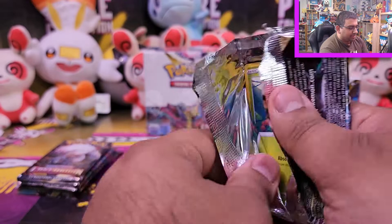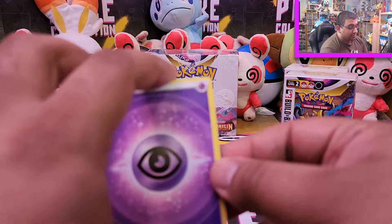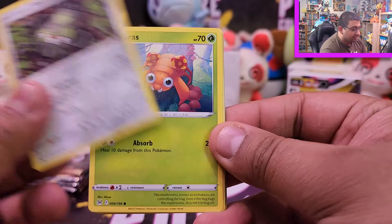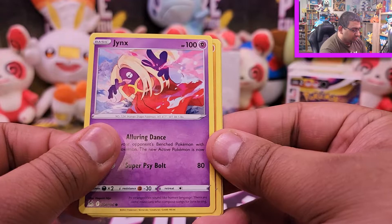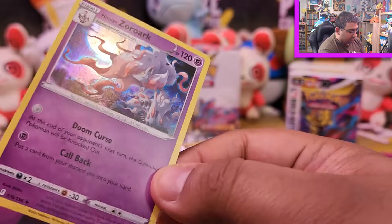As per tradition I tend to open Build and Battle boxes first to kick things off — it's got that pre-release feel and it gives you a nice taster of what's to come in the booster boxes. Pack six: Bronzong, Box of Disaster, Stunfisk, Pansear, Inkay, Basculin, Jynx, Komala, Impidimp — and our first holo, Hisuian Zoroark! Haven't pulled a holo yet so that's pretty good.